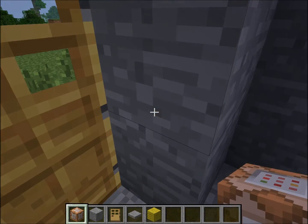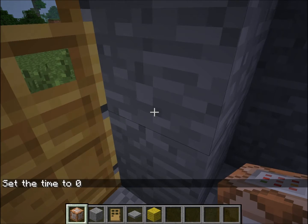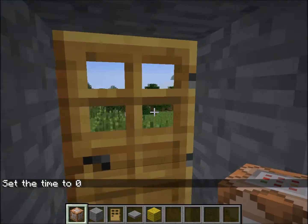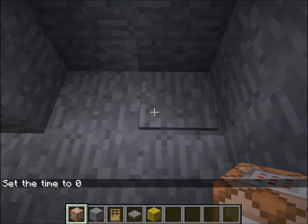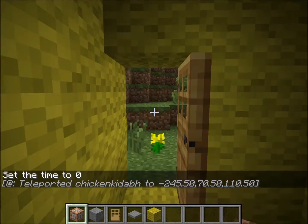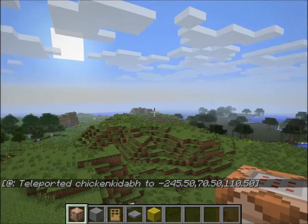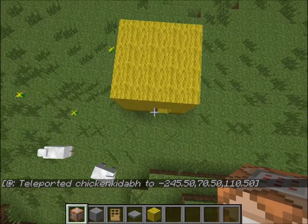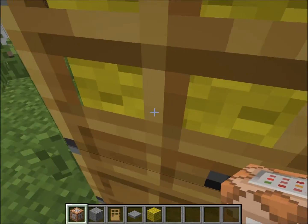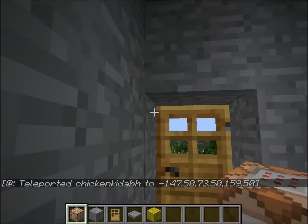If I go in here and just type 'set time day' — I can't even say that right, but oh well. Set time to day so you can see. Pressure plate here — just hit the pressure plate and I instantly teleport to the yellow block, which is right from over there. And same thing if I step on the teleport plate, I teleport right back.